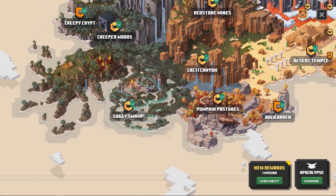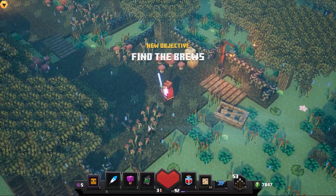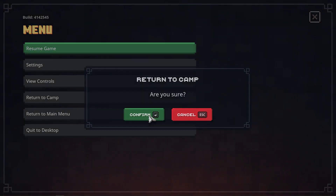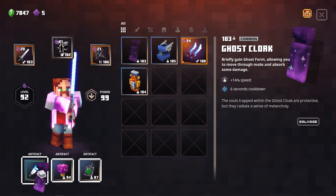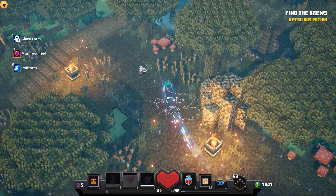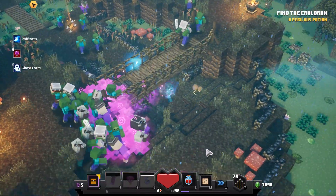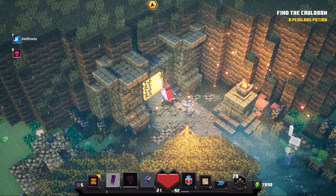Next up, we have Soggy Cave. So you're going to go to the Soggy Swamp — the difficulty doesn't matter, but you need secrets on the map just like any other secret cave location. We only found one secret on the map here, but that is perfectly fine — this will allow us to find the Soggy Cave location as well. Usually this dungeon will pop up right after you destroy the cauldrons. If it doesn't, you can just explore a little bit more or reset the map and do it again.